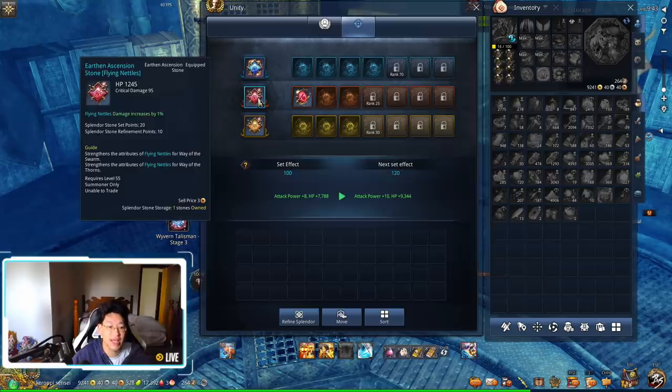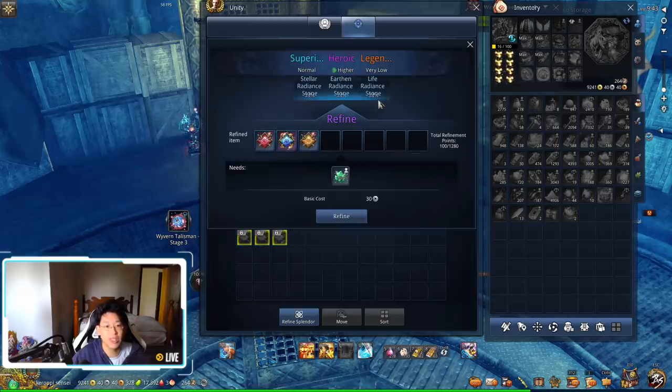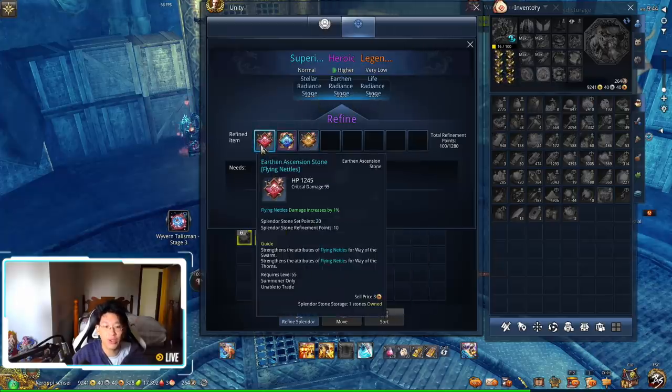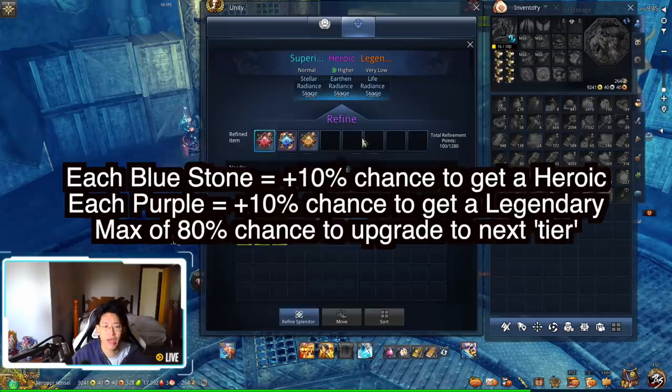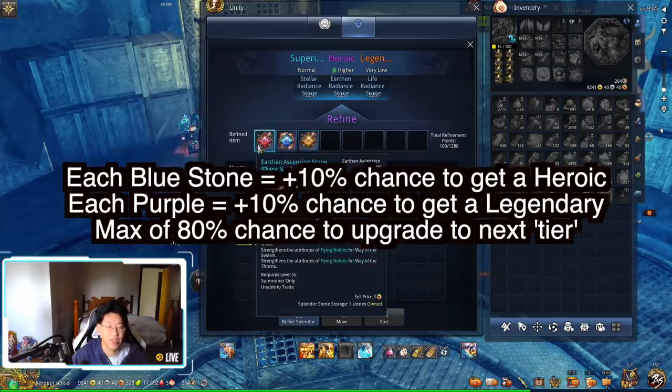If I get three percent on each of the three stones, that increases my flying nettle damage by nine percent total, which is extremely useful. However, this is very end-game because the cost to get there is very expensive. When you refine splendor, you put the big gems together and you'll see that combining all three gives a normal chance at a superior (blue), a higher chance at heroic, but a very low chance at legendary. You can put up to eight earthen ascension stones to guarantee an earthen result, but the legendary chance will still be low.